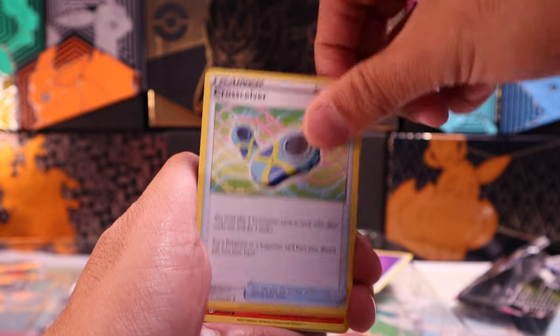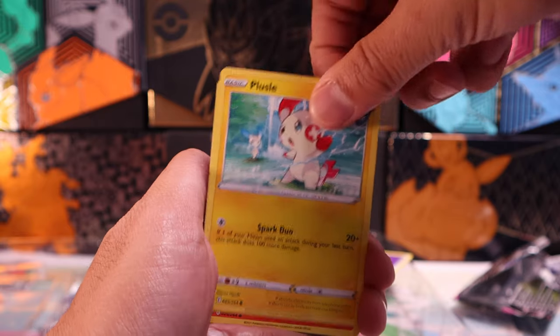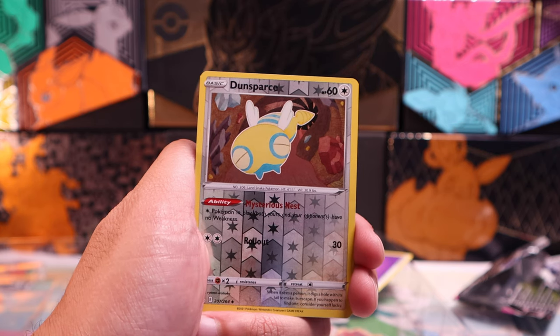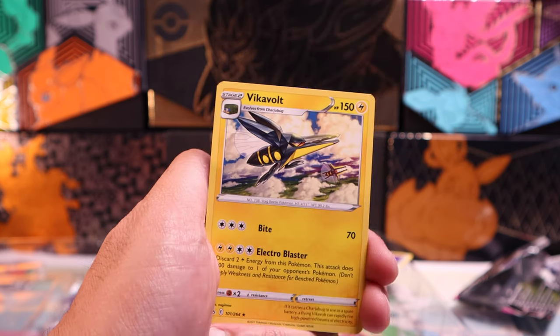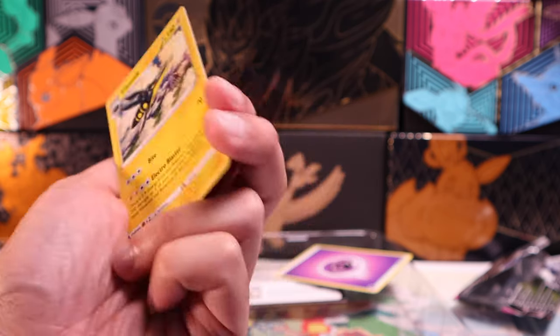Simisear. Cross Receiver. Sizzlipede — Slap Bracelet Pokemon. Got a Sandygast, leave a Slap Bracelet in the sand with you. Vulpix. Another dog Pokemon — speaking of dogs, I love mine. Dunsparce. We have yet to see anything good.